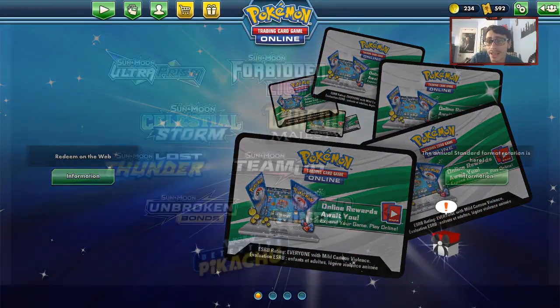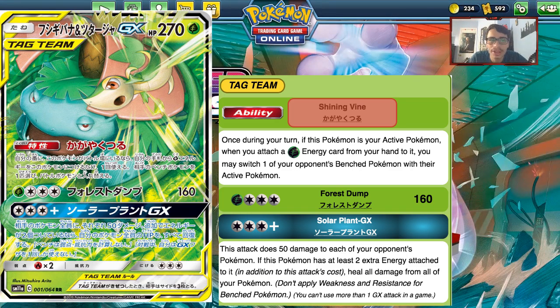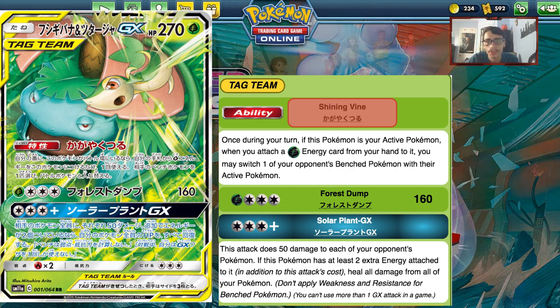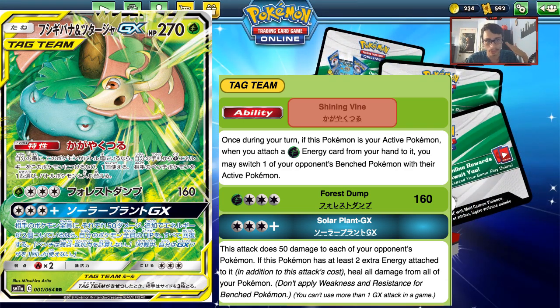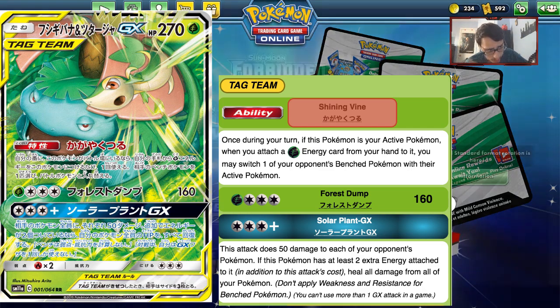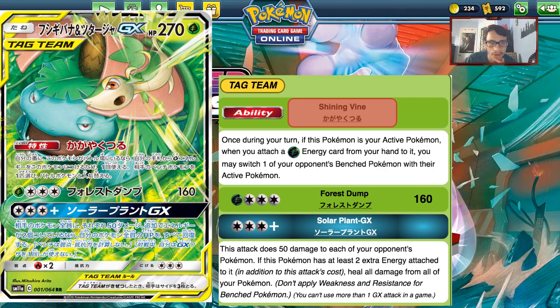Coming in at our number eight ranking spot is Venusaur and Snivy Tag Team GX. This card has a unique ability in the form of Shining Vine, which has the effect of gusting — which is good. Unfortunately, this card is kind of underwhelming in every other category. Grass types are currently on the back burner because of how good Fire is, and Fire will only get stronger with the new Charizard GX and Volcarona in this set.